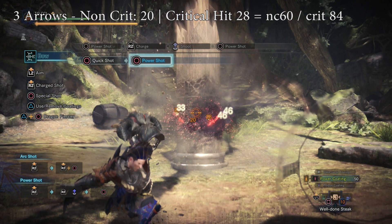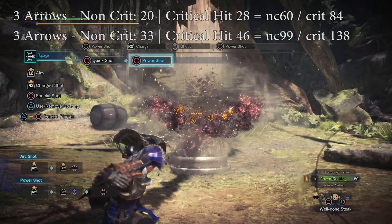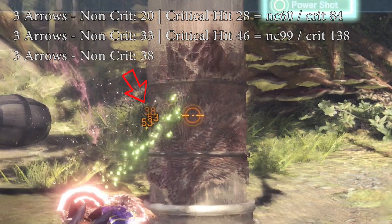The second shot, which is also circle, comes with three arrows again — 33 damage non-crit and 46 damage crit, adding up to 99 damage all non-crit and 138 damage all crit. Now for the third shot, which is R2, also three arrows with 38 damage non-crit and 53 damage crit, adding up to 114 all non-crit and 159 damage all crit.